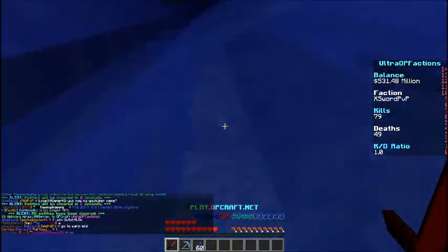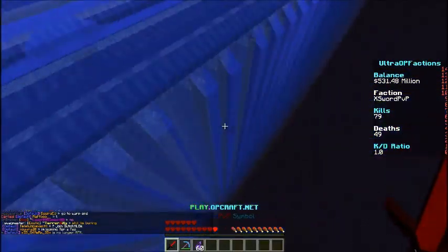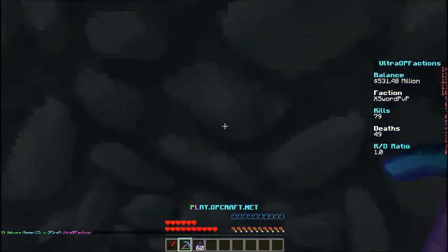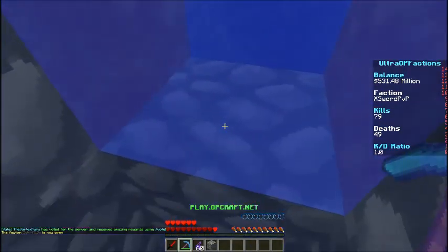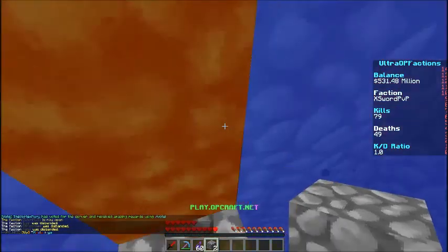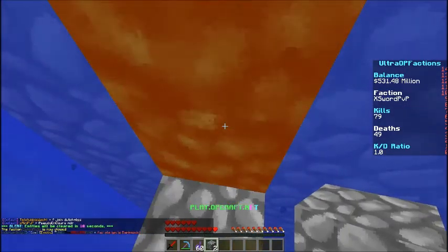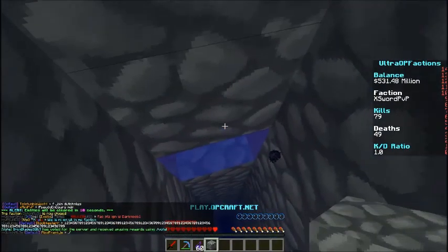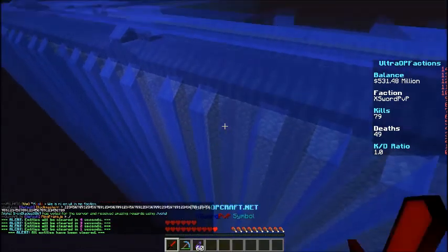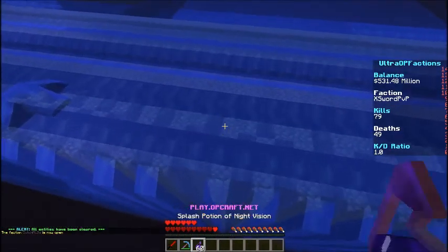If someone raids, I could always move stuff to other bases. I'm happy with the base but unsure about whether the regen walls are working. Let me break a block to test — it's very laggy because of the lava. The water is supposed to come in and turn the lava into cobblestone again, but it doesn't seem to be working. Maybe OpCraft doesn't have the water system for regen walls.